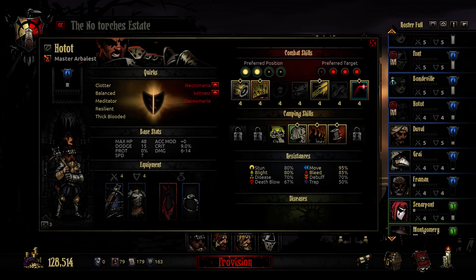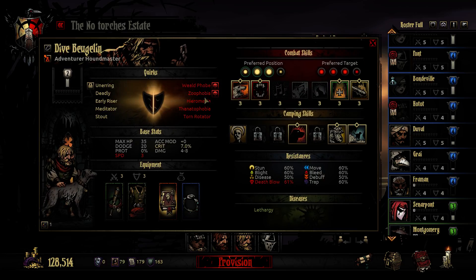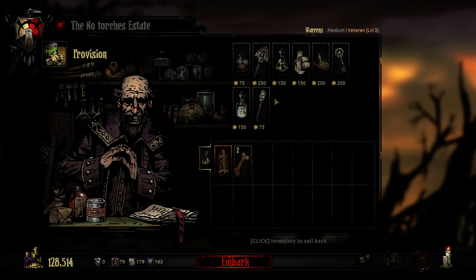So we have items, we have everything I think we need. We are going to the Warrens.